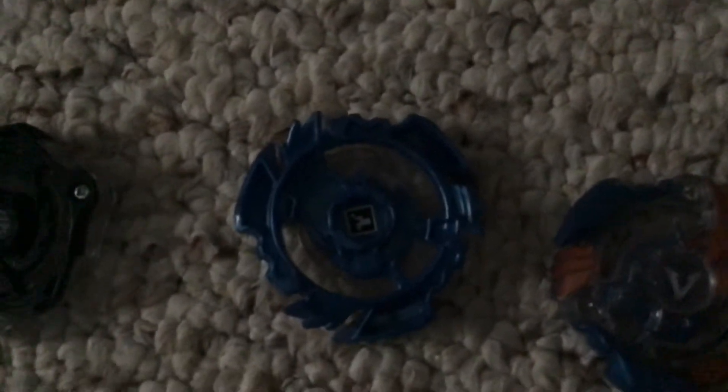This looks very familiar, but I can't show you the code. If you really look, you can see a color change on the wings — this is yellow, and this is orange. This is the one from Starter, and this one's from Booster or Starter.